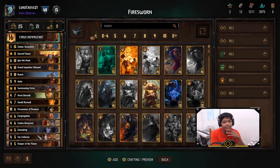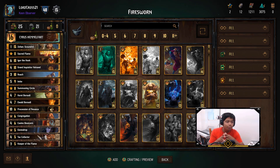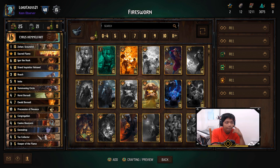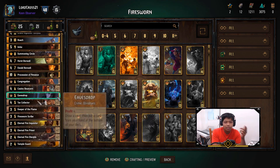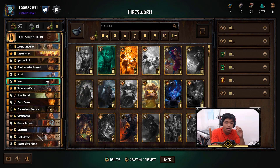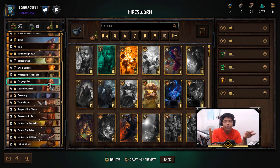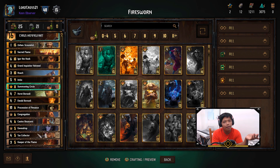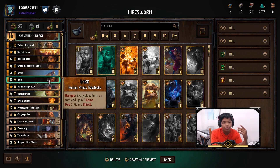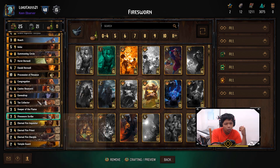Greetings, and today I have another deck to show you guys. This is Firesworn Zoltan. There've actually been quite a few versions of this deck because it's very swarm heavy. My version's main difference is I'm including the Casino Bouncers by default, and I've also included Imca. The thing with the Casino Bouncers is because I love fitting out my deck as much as I can. Imca is just another source of coin income, even though I'm already getting plenty from Eavesdrop and from the Firesworn Scribe.